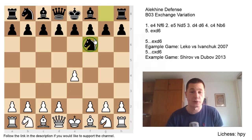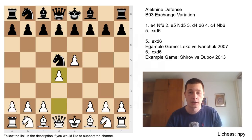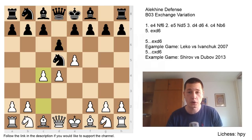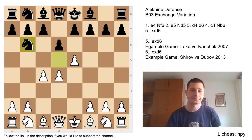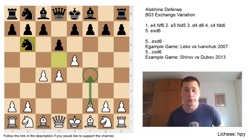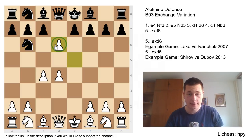Let's get into the opening: e4, knight to f6 — the provocative Alekhine Defense — e5, accepting the challenge, knight to d5, d4, d6, black's only move to disrupt white's central control. By the way, if you haven't seen the introductory video to the Alekhine, please do — I will link it in the description below. Now white forces the knight further away with c4, black plays his main move knight to b6.